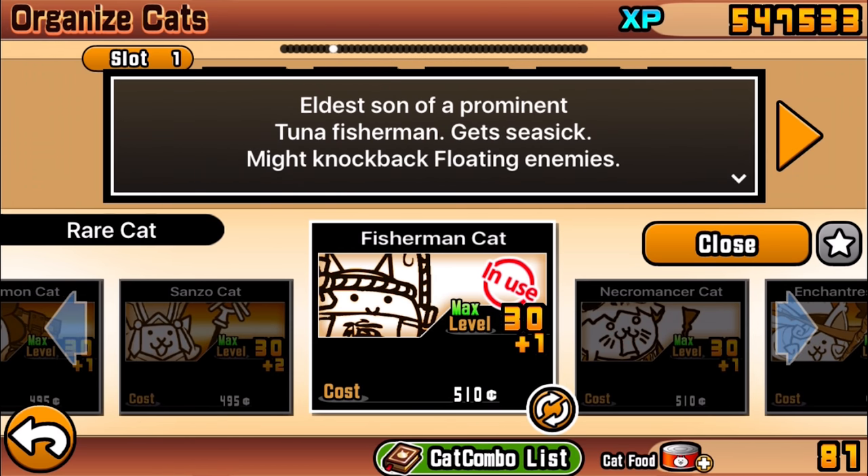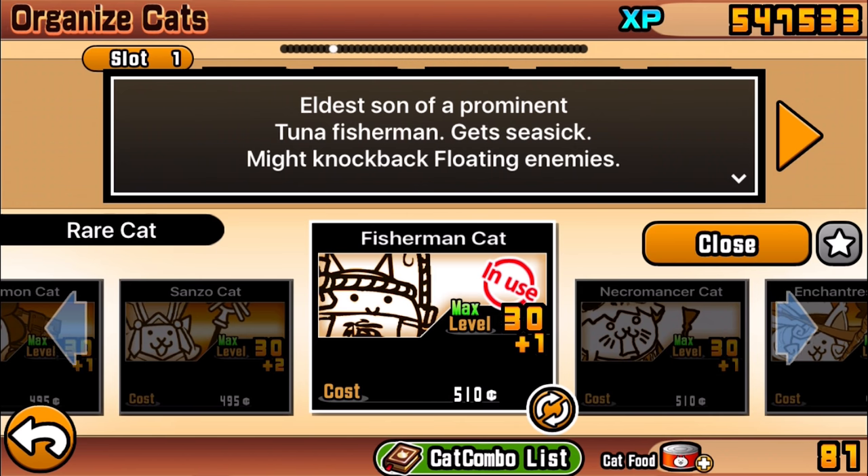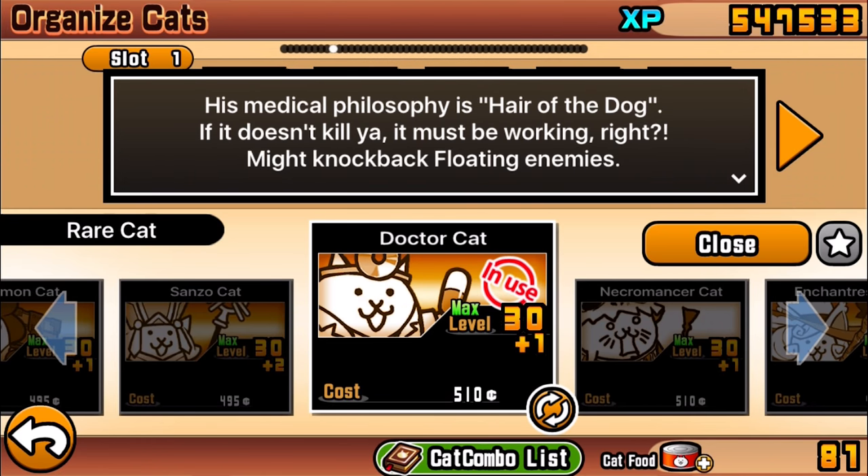The abilities remain the same. The only difference is that aesthetically you go from a fortune teller to a fisherman — a good employment switch. I don't actually know which job technically makes more money if you want to get super technical, but either way both jobs are still quite fascinating. Now for the final form of the Fortune Teller Cat — the Doctor Cat.